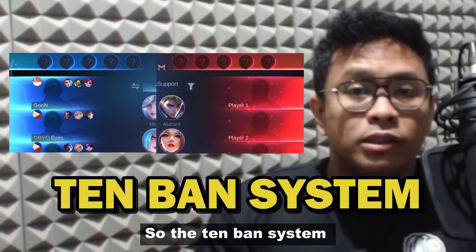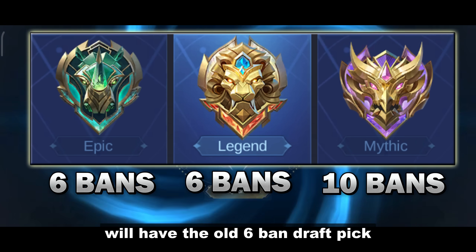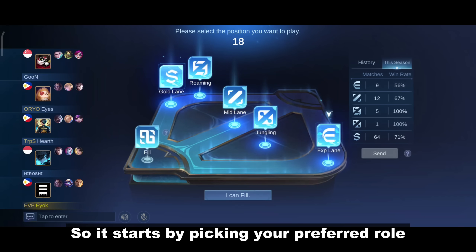Hey guys, what's up? So the 10-band system is now an official server, but it's only for Mythic and above. Legend and Epic will have the old 6-band draft. It starts by picking your preferred role.